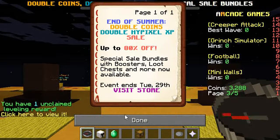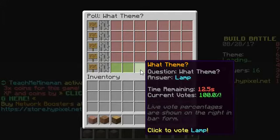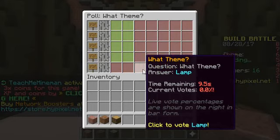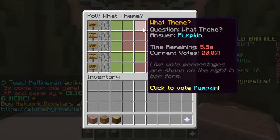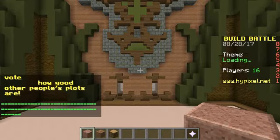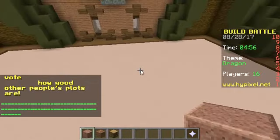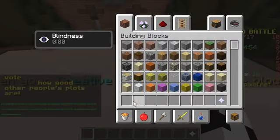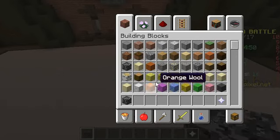Now, I'm not very good at build battle, so let's just do this. The options are lamp, dragon, the sun, genie, genie lamp, or pumpkin. I think I'll go with dragon — let's make a bedrock dragon.